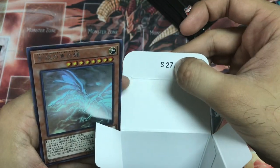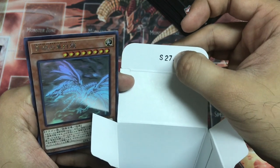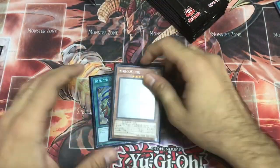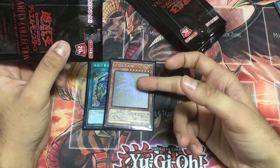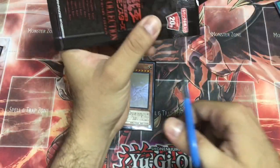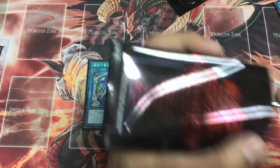Are you f***ing serious?! Two for two! Serial number 27 — I told you! S-number 27 gives you Blue-Eyes Alternative Ghost Rare! Two for two! This is amazing! Basically I made back almost half my money just by pulling two Blue-Eyes Alternatives.